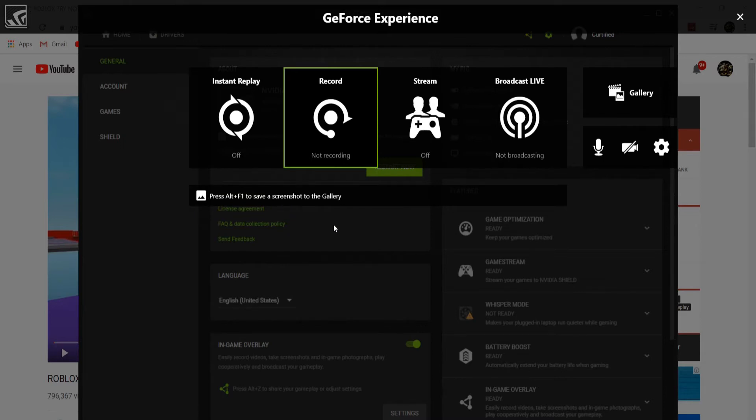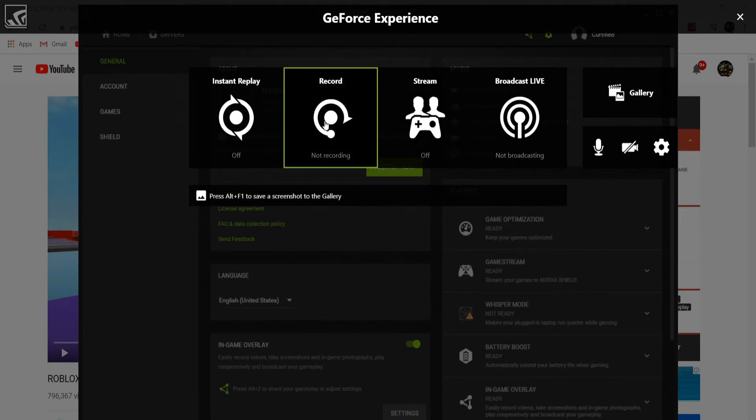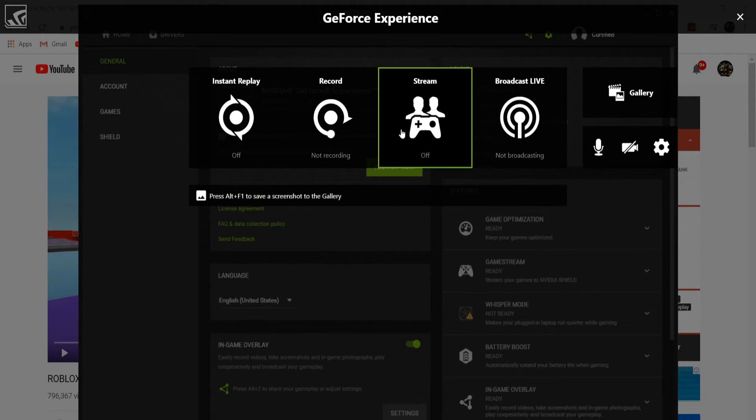You just take a screenshot and it goes directly to the file you want it to go to. You can also stream with NVIDIA GeForce Experience, which you can't do with the default Windows recorder. That streaming option is pretty cool — you can stream without having to download OBS or something.